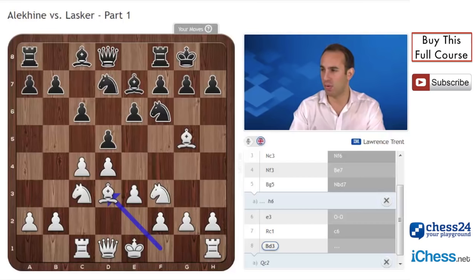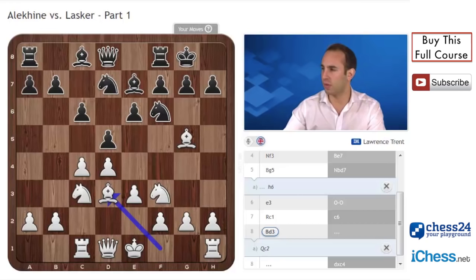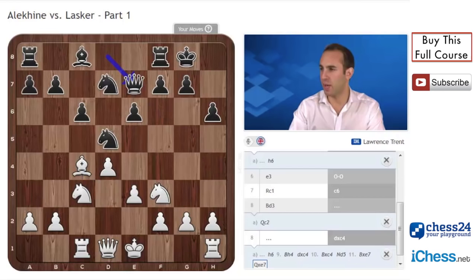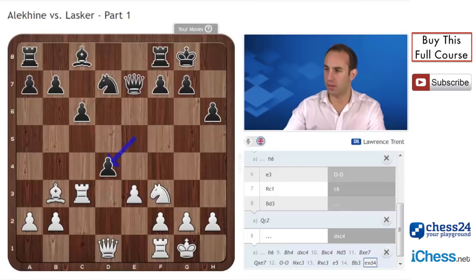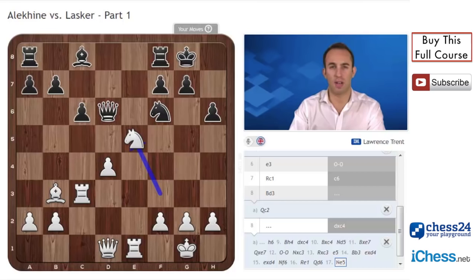Black waits for the bishop to be developed before he takes the pawn on c4, essentially saying that he has won a tempo by making the bishop move twice. So here, Lasker took on c4. In a more recent game between Karpov and Yusupov from 1989, black included h6, bishop h4, and then dxc4. After the following moves, white managed to get an advantage after the very good move bishop b3. This is important because white gave himself an isolated queen's pawn, but by doing so gave the rook a chance to play an important role in the attack.